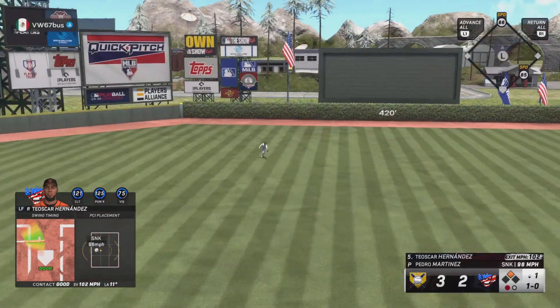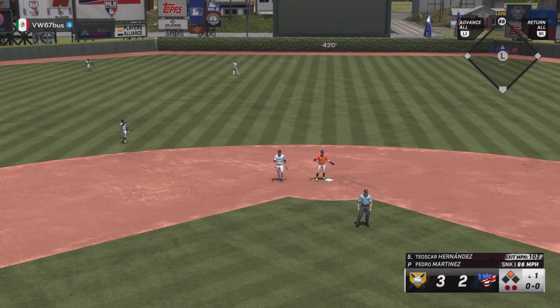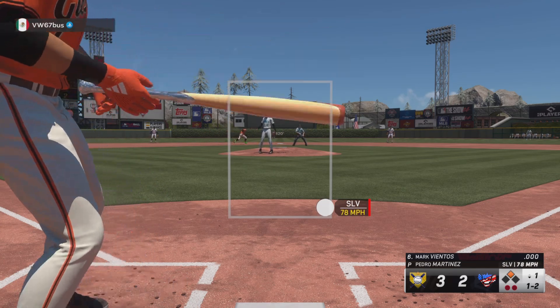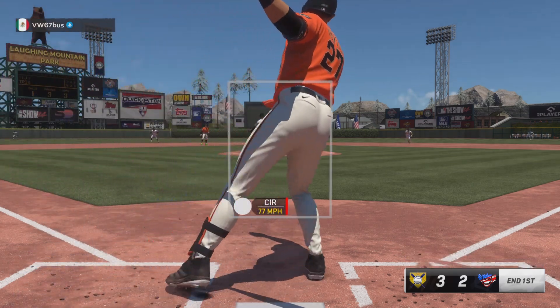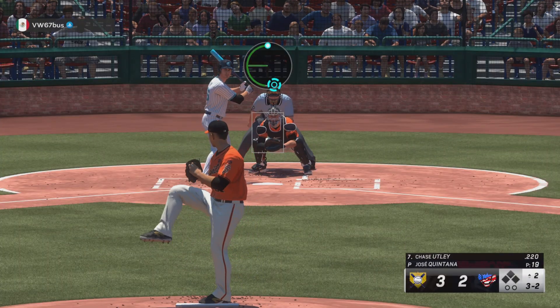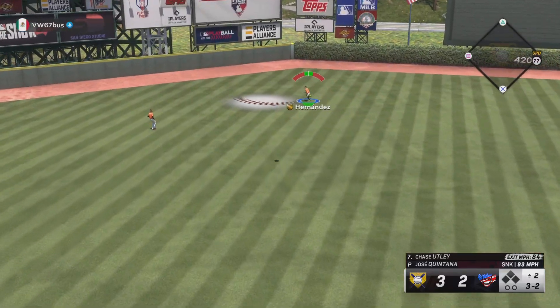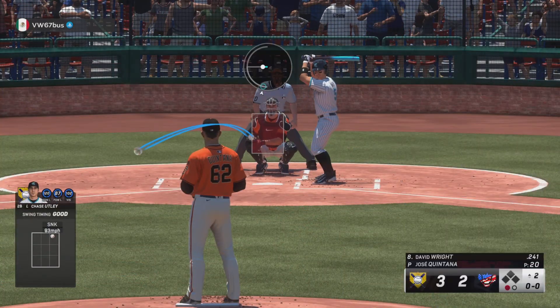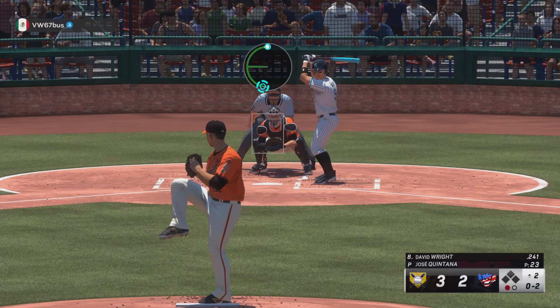Good swing but that's going to be an out, tough luck. All over that sinker but hit it right to Trout. Geez, I think I was looking for a fastball - he just missed it. This is Ozzie's much better side against left-handed pitching. Checking to see if my controller is fully charged - it is. Ground ball to Hampson.